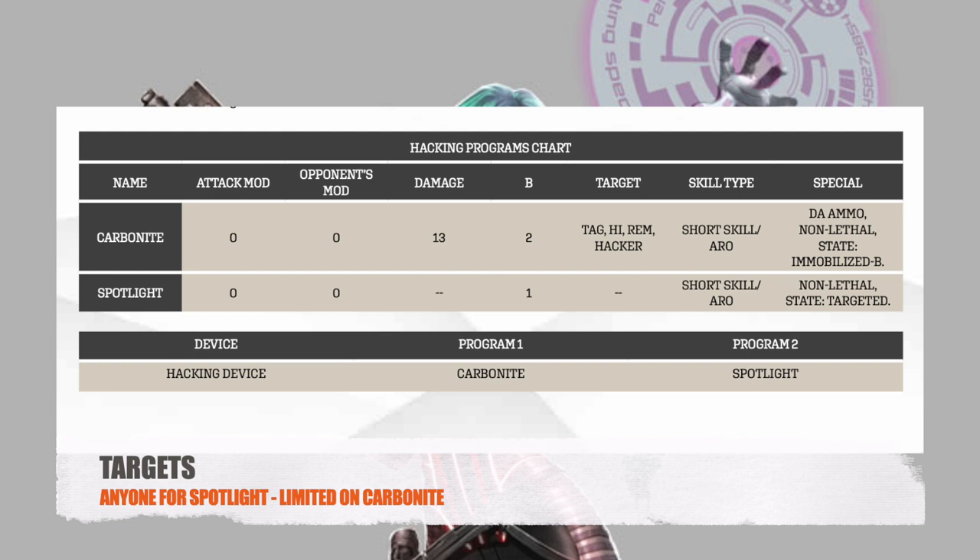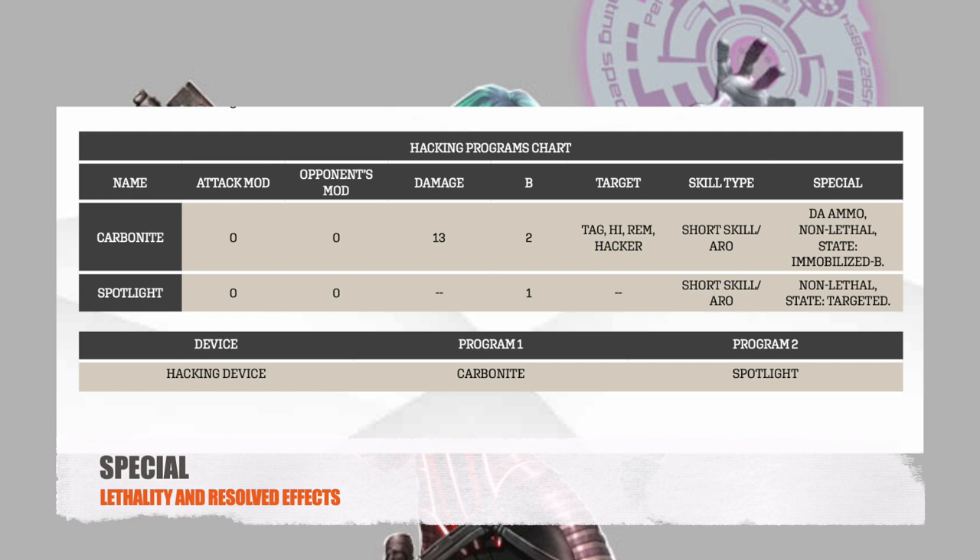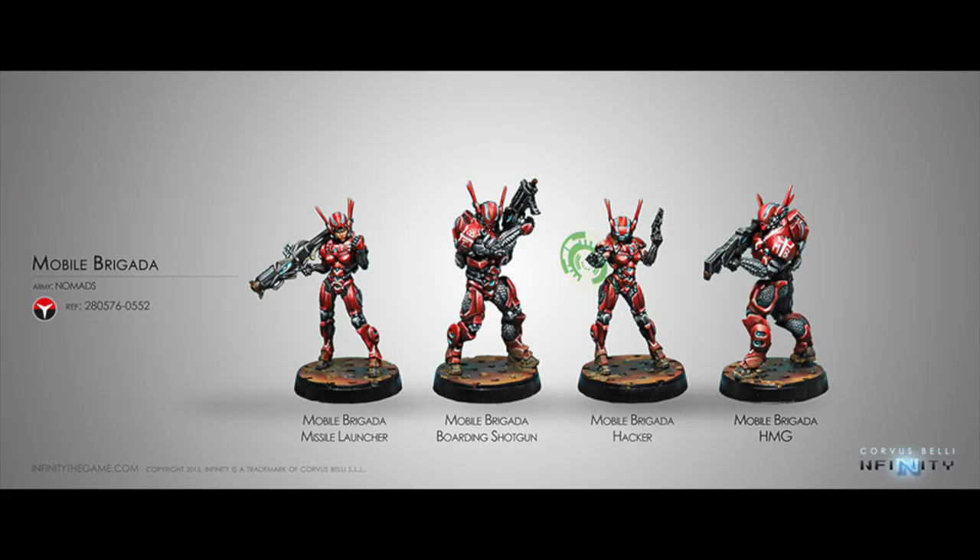The target field defines who you're eligible to attack. For Spotlight, the dash means you can target any enemy unit. However, with Carbonite you're limited to tags, heavy infantry, remotes, and other hackers. The skill type is a short skill. Spotlight is non-lethal and a success puts the target into a targeted state. Carbonite has DA ammo, is non-lethal, and puts the target into an immobilized-B state. The DA ammo means that if one attack successfully goes through, the target must make two saves.